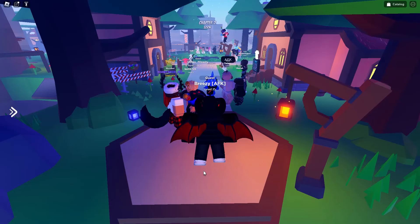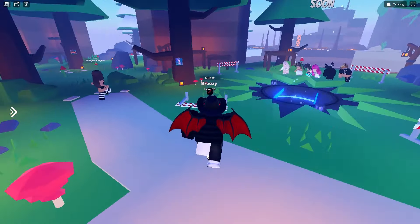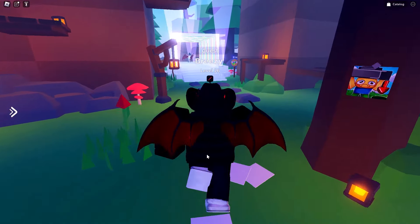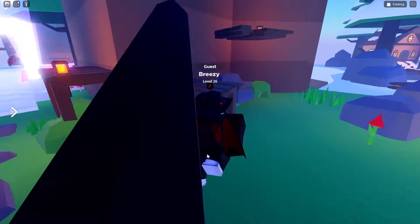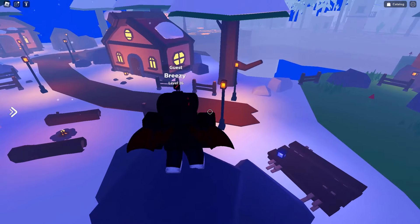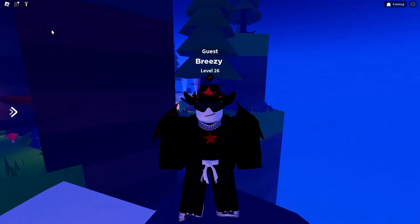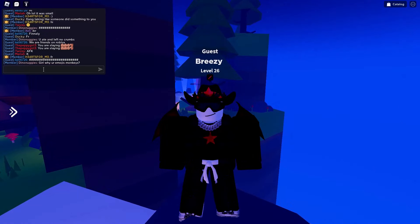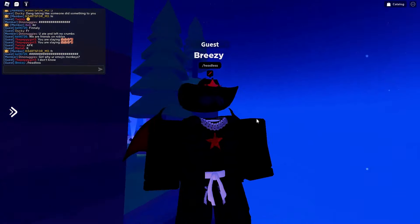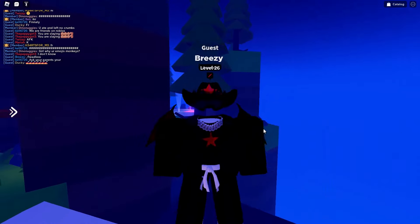This game is super cool — there's already a ton of people here and they're all just doing a bunch of emotes, which is basically what you're supposed to do. But there's a super cool secret in this game that gives you Roblox headless. You choose a spot, go to the chat, and type /headless — just like this — and boom, you have no head. You basically have Roblox headless.